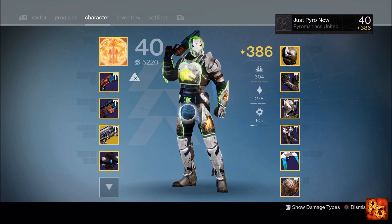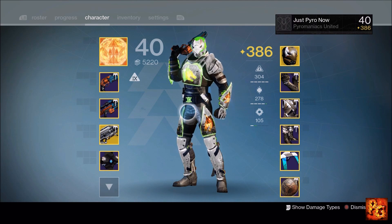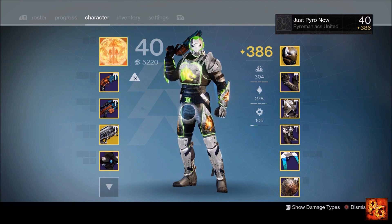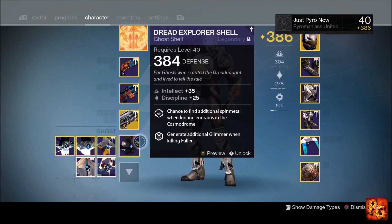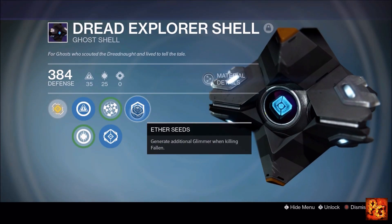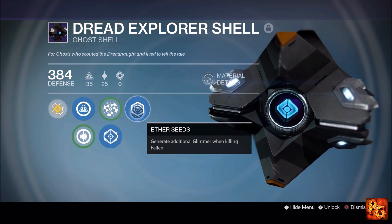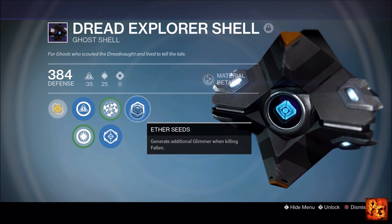By far the best method: this is a Fallen game. With Rise of Iron it is all about Fallen — there's Fallen everywhere. We're spending a lot of time in the Plaguelands doing the raid, doing strikes, there's Fallen all over the place. So all you really need to do is pop on a Fallen ghost shell — a ghost shell that gives you glimmer from killing Fallen.